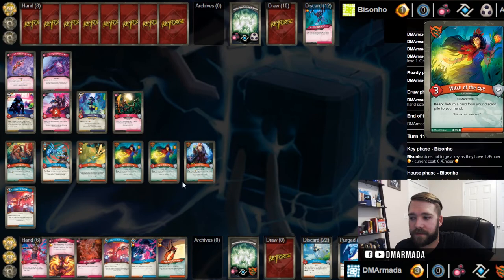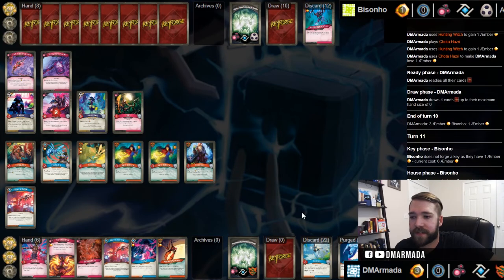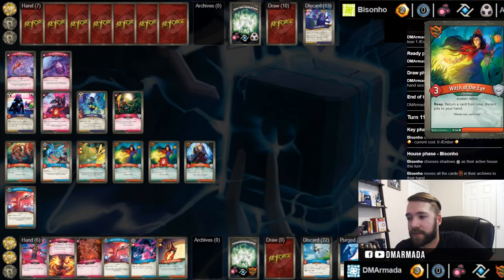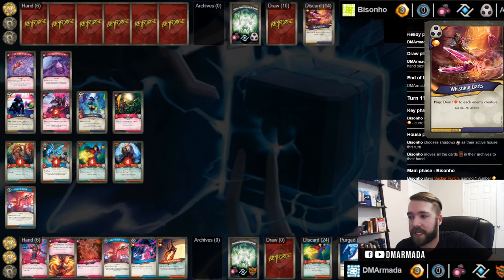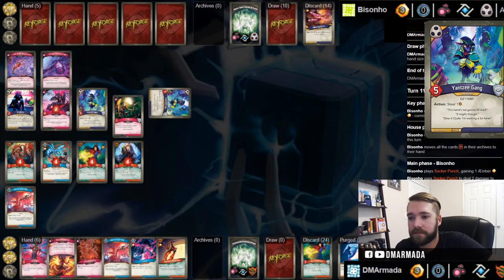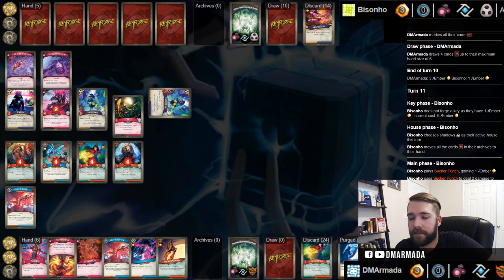He takes the archives after naming Shadows. I'm going to move some of these overlays over so it's easier to see. He plays Sucker Punch - obviously Sucker Punch targets Witch of the Eye. He could do like Throwing Stars or Whistling Darts - one damage to everything - that one works just as well. Yangtze Gang - another one.